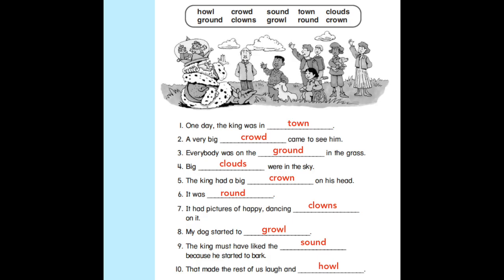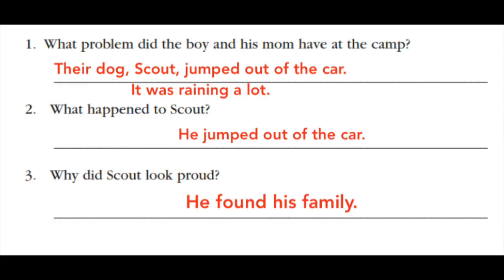Now check out the passage 'Lost and Found.' Your job was to read it and circle all the words that have an 'ou' or 'ow' feature. Most of the time they were making the 'ow' sound, but sometimes — like in the word 'four' — they weren't, but I still circled it. You can pause and check yours with mine. I found 22. If you found less, see if you can find the ones you missed. If you found more, maybe double-check.